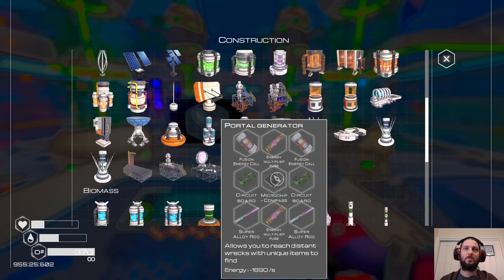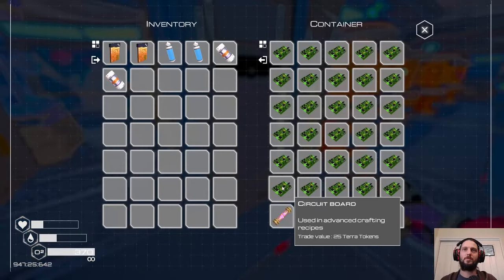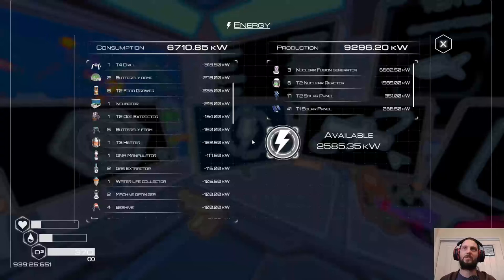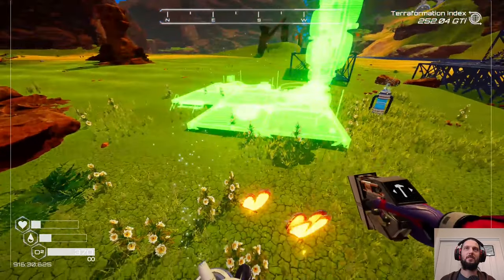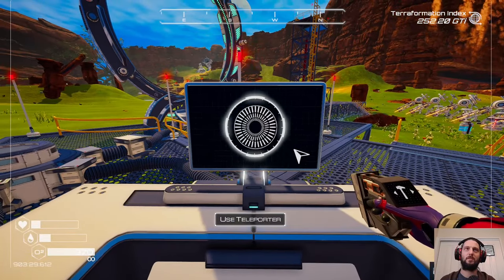We just got the portal generator - now we can go to procedurally generated places. That's where we need the 1890 per second. One two, one two - I think two of these, and then two circuit boards, two energy multipliers - we're not using all the ones we've been picking up - two super alloy rods. Available power: 2585. I'm glad it does the subtraction for you. Where do we want to place the stargate? It's not as big as I thought.